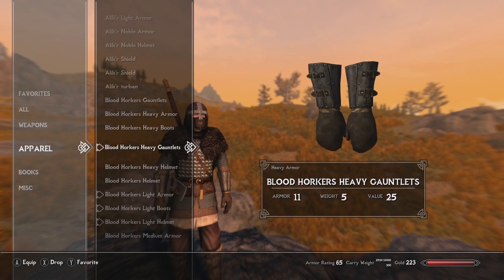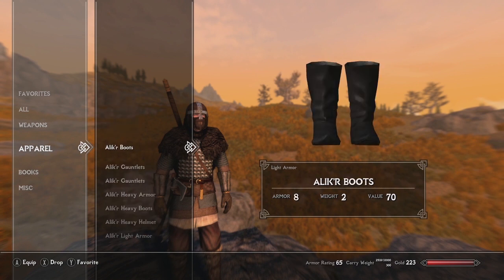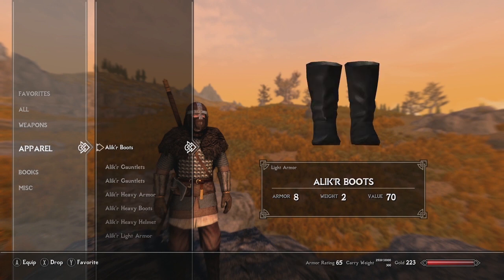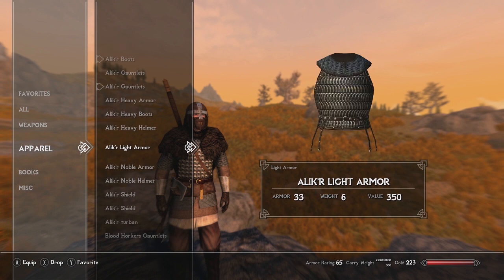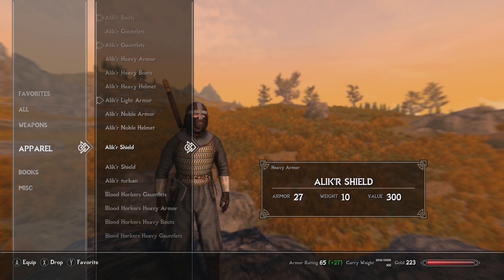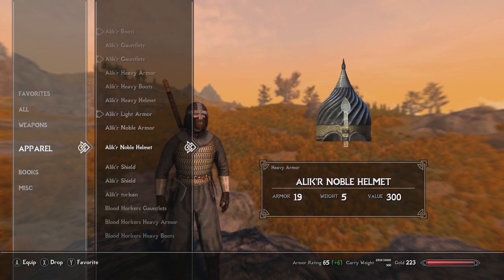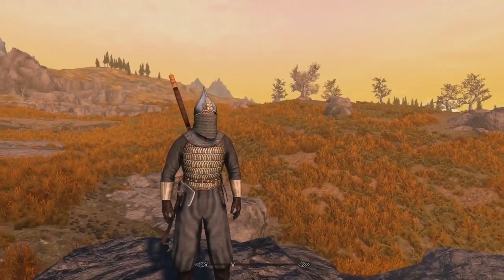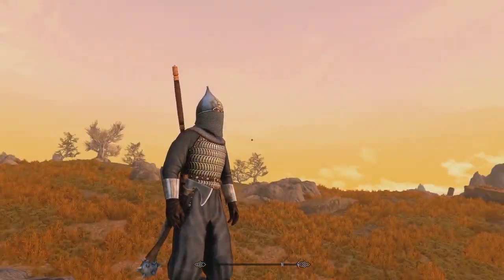Let's take a look at the Alik'r armor now. There's light armor and heavy armor, but we'll look at the light armor first. It looks like there are only heavy helmets available. Here's the desert warrior — super cool, a really neat outfit honestly. It's got baggy pants for a bit more airflow, with a nice pattern on the chest to protect from slashes and arrows.